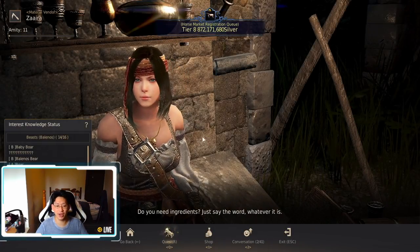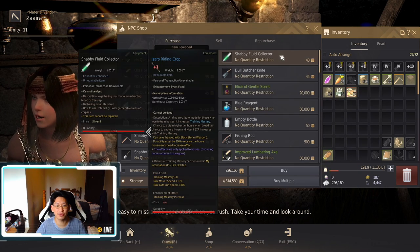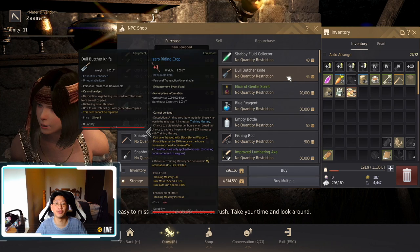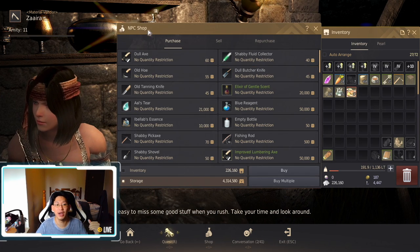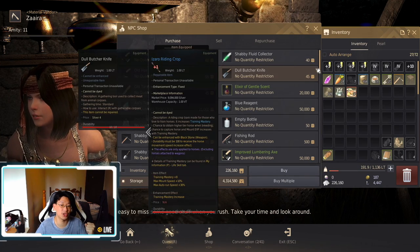You're going to run to the material merchant, talk to them, and open up their shop. They're going to sell you all these different materials. If you want to do fluid collecting, you need a fluid collector. If you're doing butchering, you need a butcher's knife. If you want to cut down trees, you need an axe. If you want to do tanning, you need a tanning knife, and so forth.